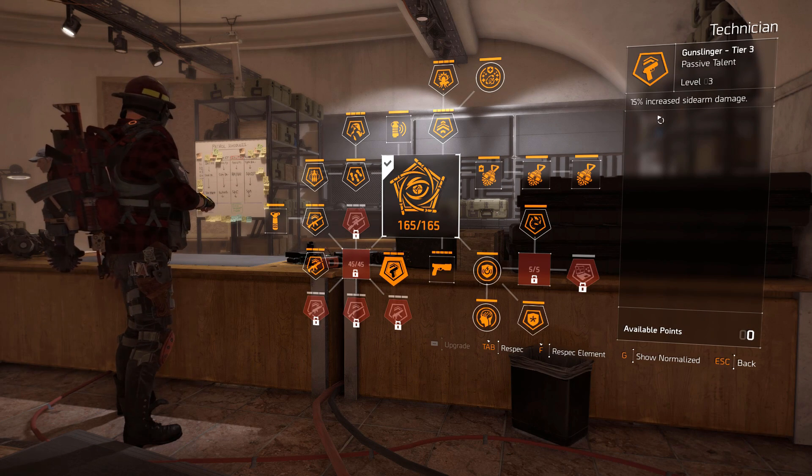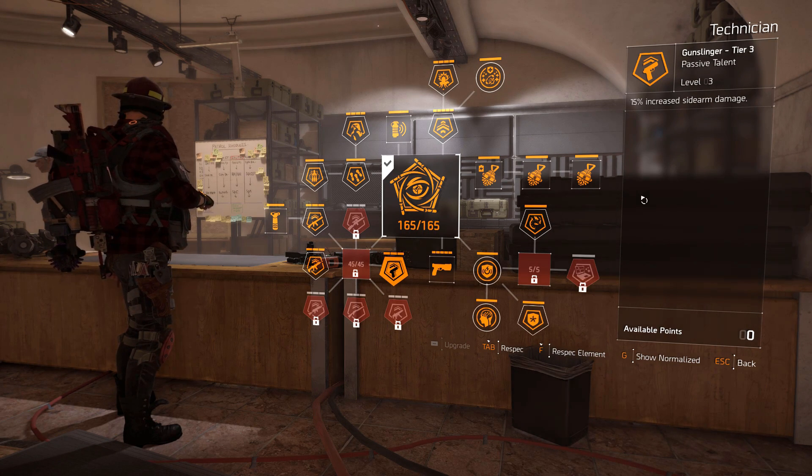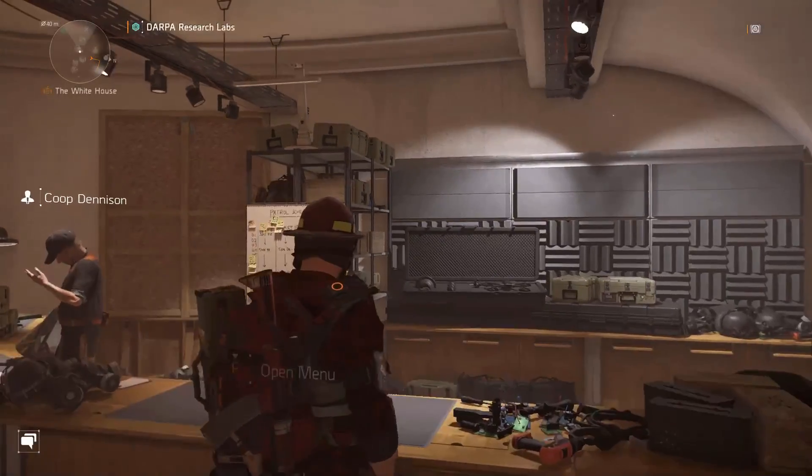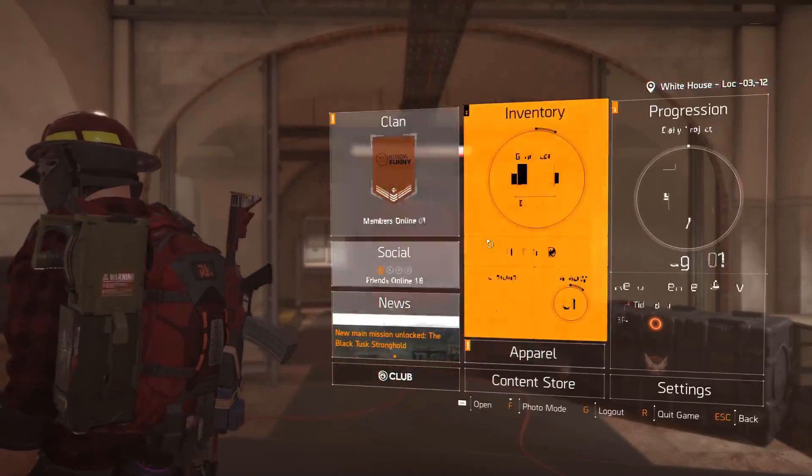Make sure to use 15% sidearm damage — Gunslinger. Make sure this is up. Once you've done that, make sure the Technician specialization is fully active. Make sure it's fully active. So let's get into this build.